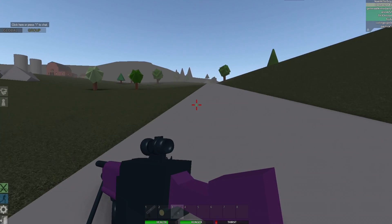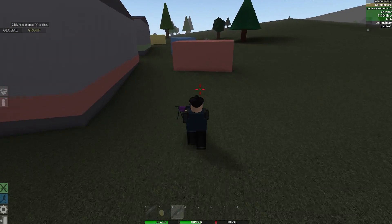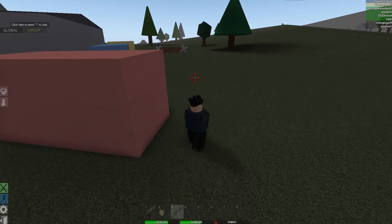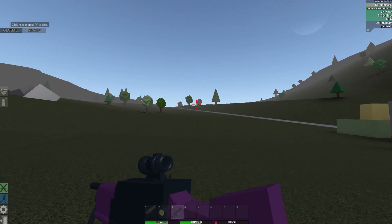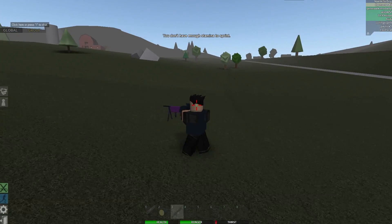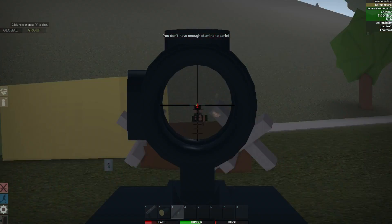I was looking through Reddit recently and saw nothing new, and I looked on YouTube videos and no one showed how to get this. This is pretty much how you get the green crosshair in Apocalypse Rising — it helps with aim. All you do is press Control F6.